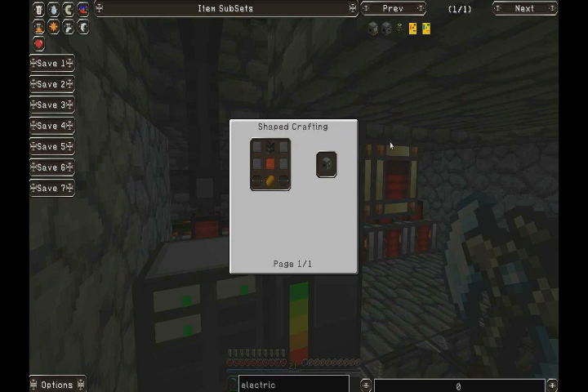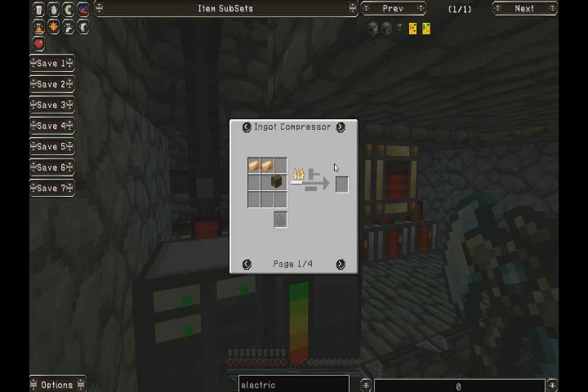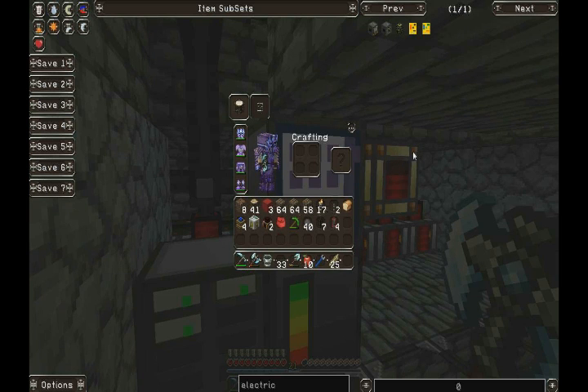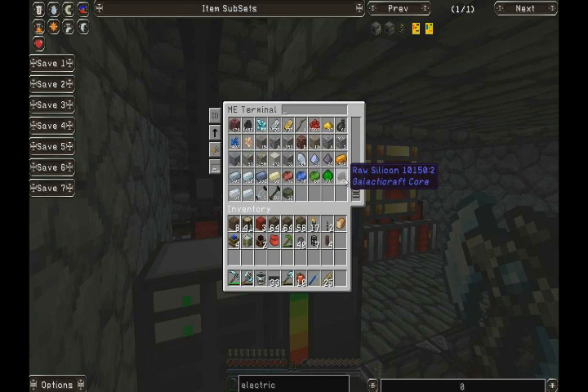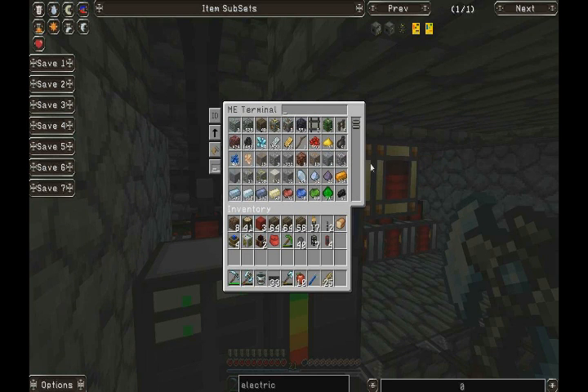We're going to have to use the old compressor temporarily, only for a little bit though — bronze. With any luck we've still got some of that left over. Otherwise it's a pain in the arse. Please tell me we've got some bronze in here. No, we do not. Steel, on the other hand, not a problem.